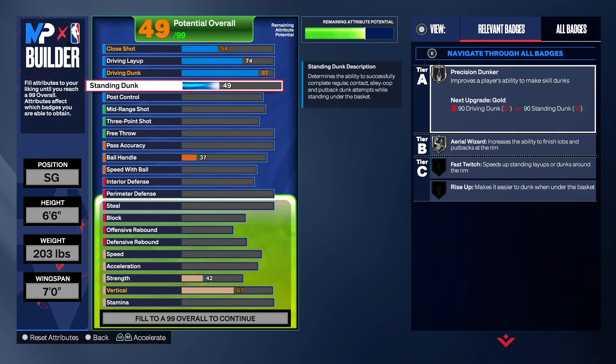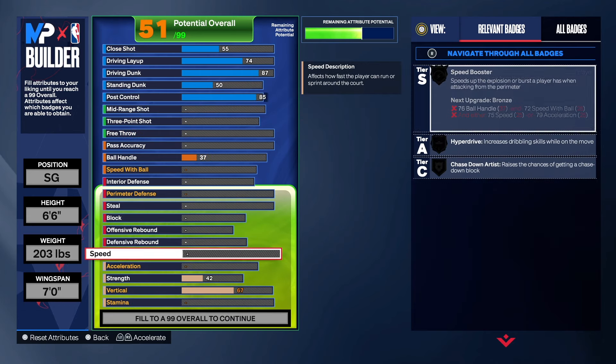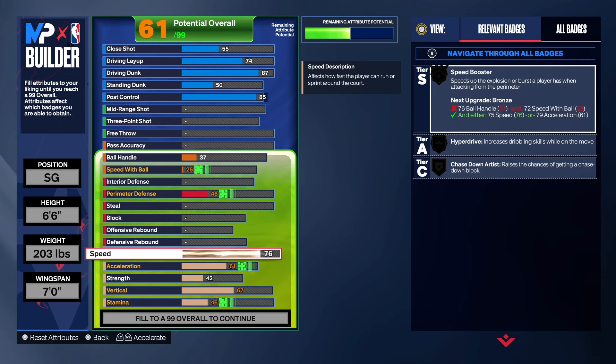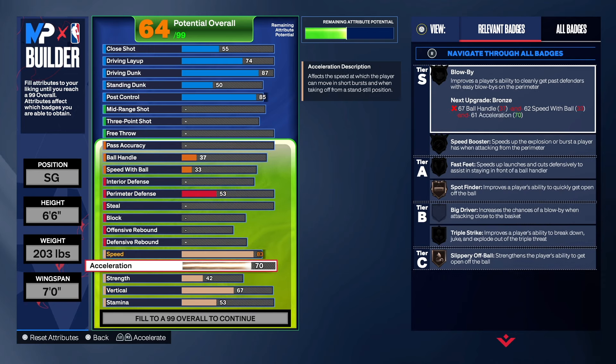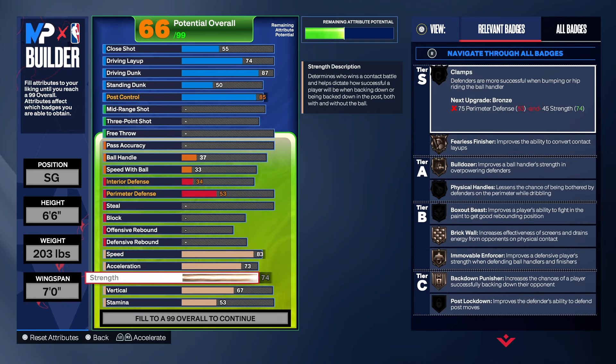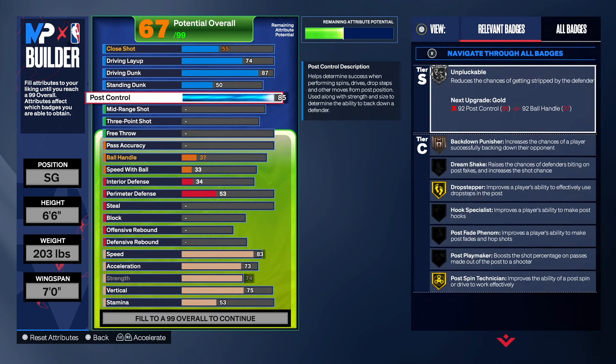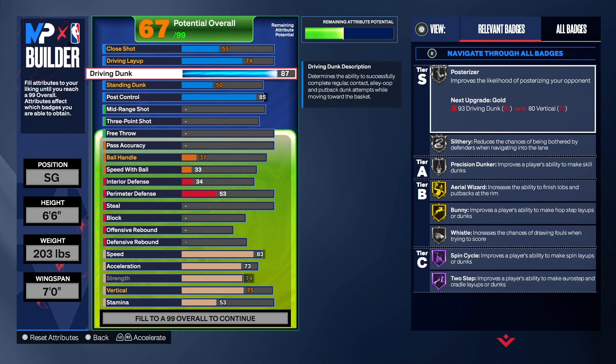We're going to get the standard dunk to a 50, and post control up to 85. According to 2K they have his post control at like 60, but I took it to 85 — we're going to be a real big drop stepper with this build. For speed, we're going to have a little speed on this build, not super high but not super low. Acceleration — same thing. Strength at 74.